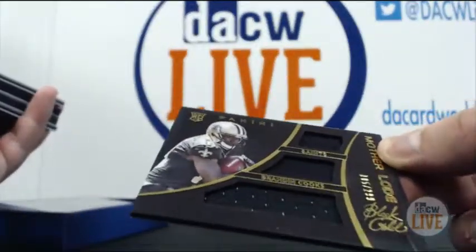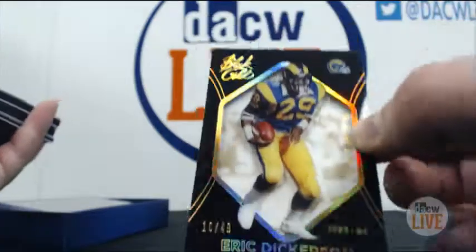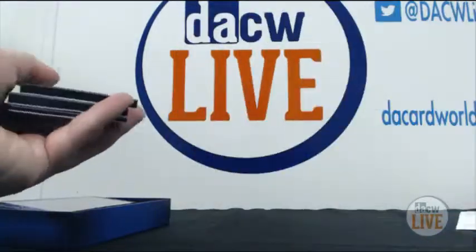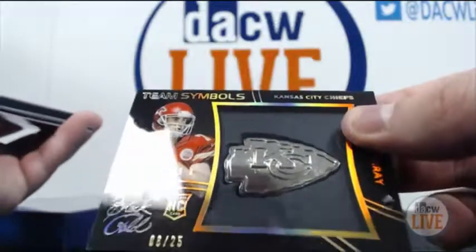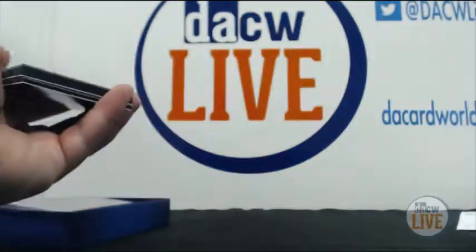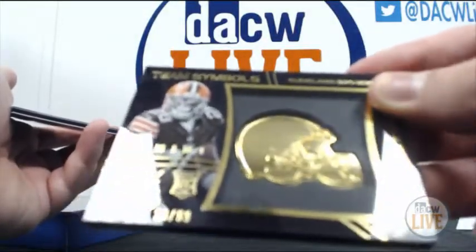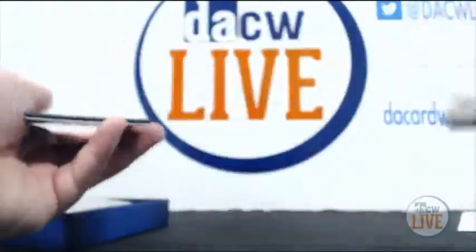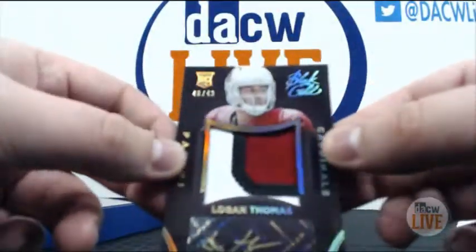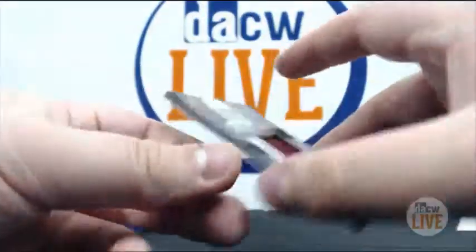Motherlode triple relic, 5 of 299, of Brandin Cooks. Eric Dickerson, 10 of 49, parallel base card — the base cards do look really cool. We have a team symbol of the Chiefs, 6 of 25, of Aaron Murray. A team symbol for the Browns, 28 of 99 — that's his jersey number — of Terrence West. That's kind of cool. And then there's an RPA, 40 of 49, Logan Thomas. I wish they would have at least been hard signed. But there you go — two quarterback autos.